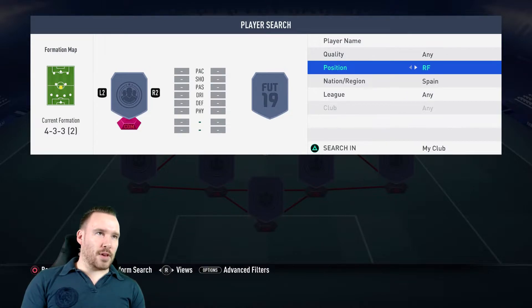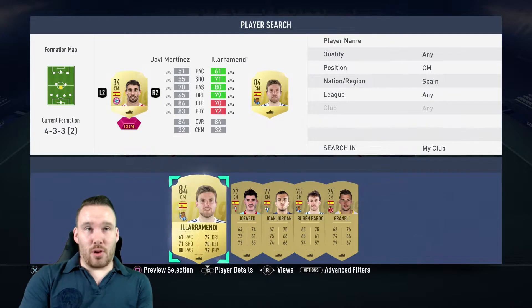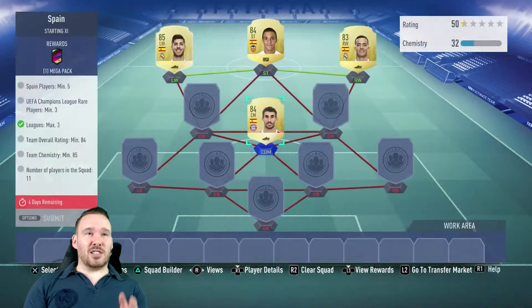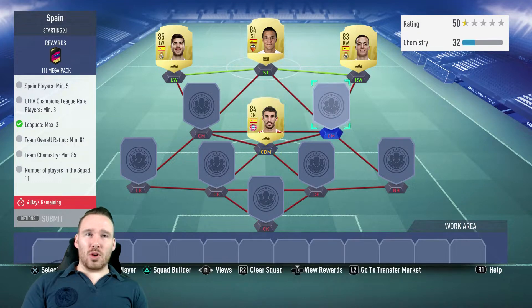For the central midfielder position from Germany - Javier Martinez. This is the one I brought in. I bought him for 4,700, so it's a cheap option there. He's Spanish and fits into there as well. We also need to start looking at the special players - the rare Champions League ones.